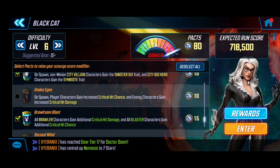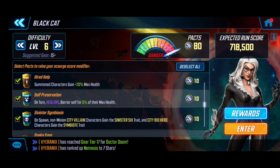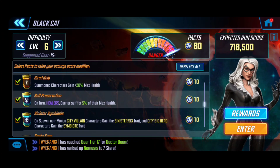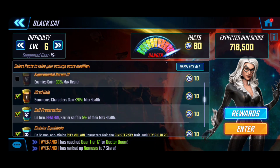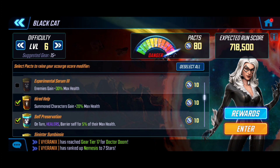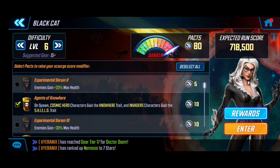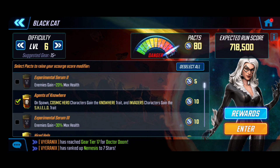It's going to benefit enemies as well, but every one of our characters will gain significant value. I activated Sinister Symbiosis because it gives an extra 10 points — city villains gain the Sinister Six trait, city bio characters gain Symbiote. On turn, healers also get a barrier, which will help characters like my Cosmo with the ISO-8 healer. Summon characters gain 20 max HP, and cosmic hero characters gain the Nor trait.